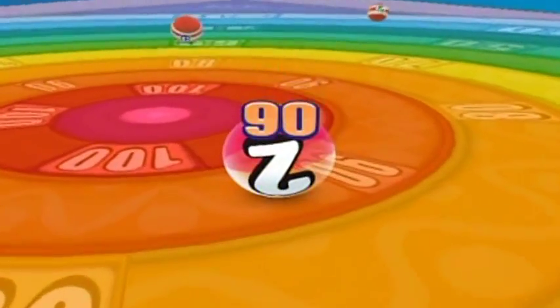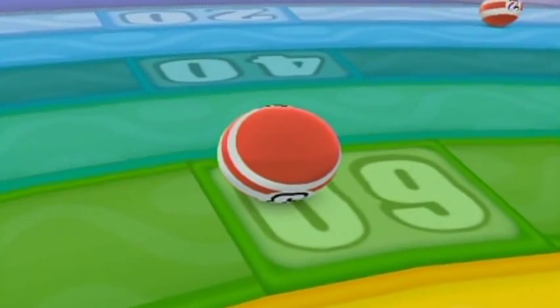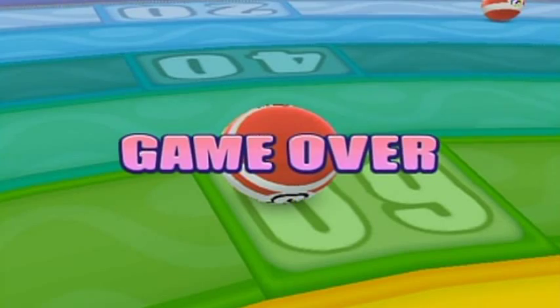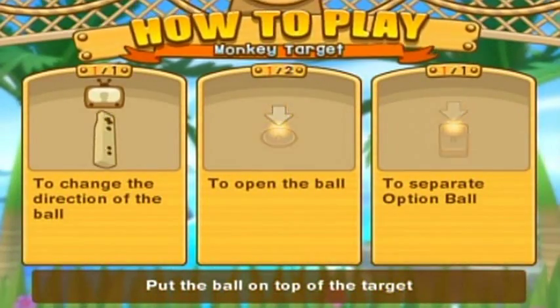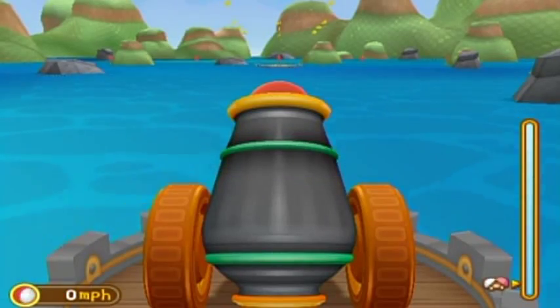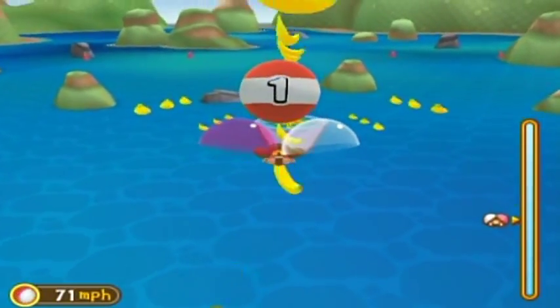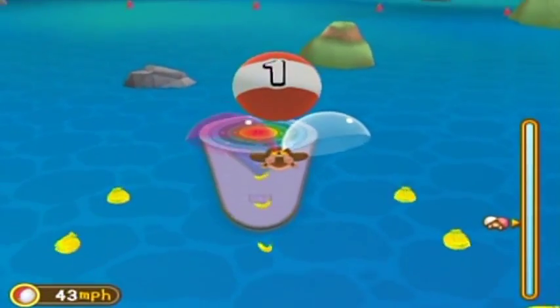Oh! The other balls on there actually give you more points. Did I miss something with the whole ball thing? I noticed there was a thing that said to drop the ball. It says 'separate option ball' — I'm going to do one more round. I didn't really notice that ball up there. I would try to drop onto the field with the B button to get more points if at all possible. That's my best guess.